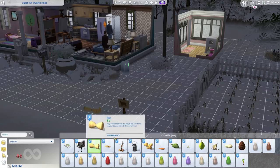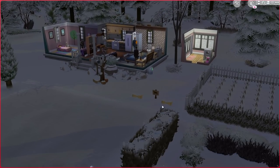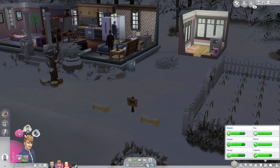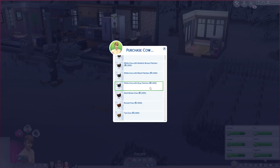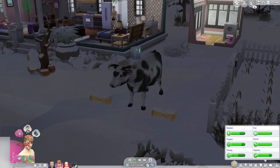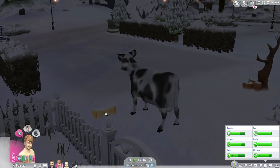We'll get a couple of treat bags for the cow and some hay. The hay bale is actually covered with snow — and wait, I think that's Patchy the Scarecrow's base, that's funny. Let's go into live mode. I love this! Let's purchase a cow. Options include: white cow with brown patches, white cow with reddish-brown patches, white cow with black patches, white cow with gray patches, dark brown cow, rusted cow, and tan cow. Let's get the white cow with the black patches — they're all 1,500 Simoleons.